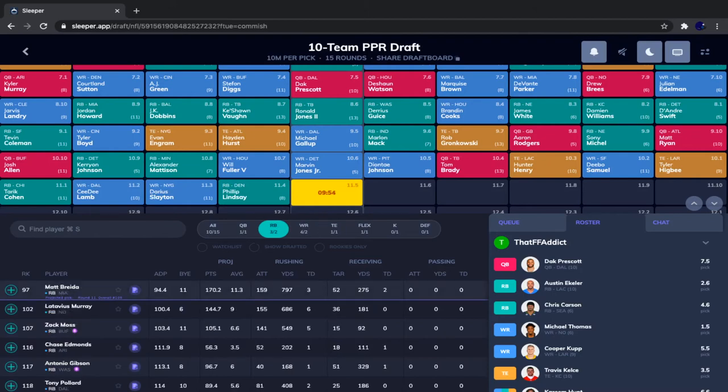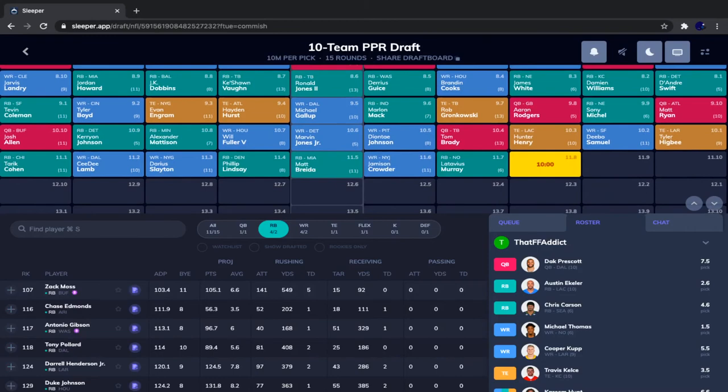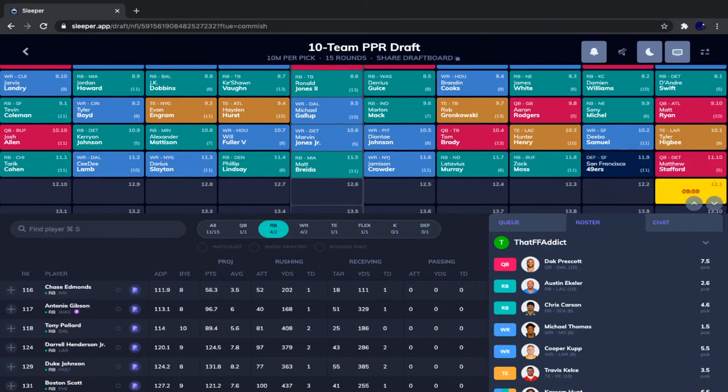Will Fuller went, then Madison, Karyon Johnson, Josh Allen, Tarik Cohen, CeeDee Lamb, Jarius Slayton, and Philip Lindsay. Matt Breida actually fell to us — I wasn't expecting that. I love Matt Breida. Sean Gailey loves to throw to running backs based on his history, and Breida is definitely the pass-catching back here. He's pretty safe but also has upside — it wouldn't surprise me if he finished as an RB2 or flex. We're taking Matt Breida.